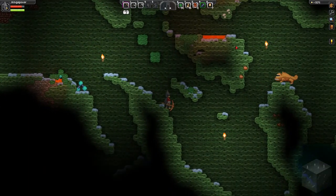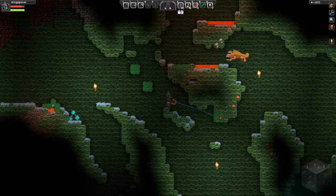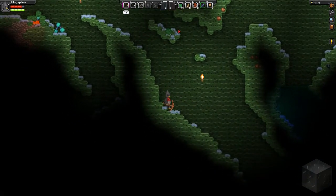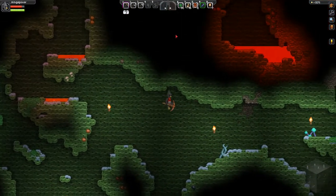And that guy is a bad guy, so what I'm going to do here... Actually, I might just lure him into the lava. Yep, perfect. He's melting. Didn't really have to deal with him as much as I thought I might. Alright, great. I made that jump.